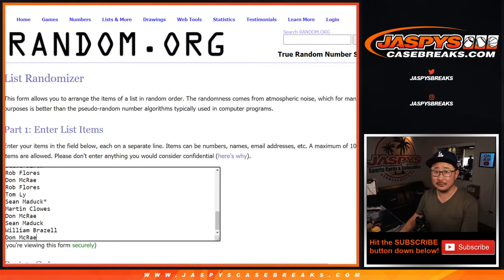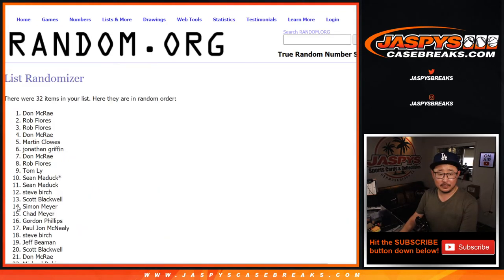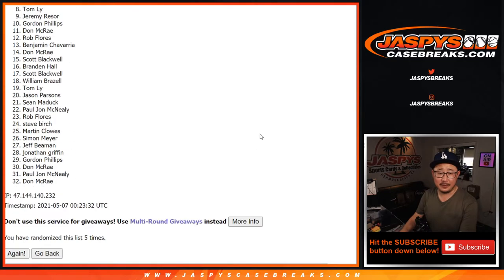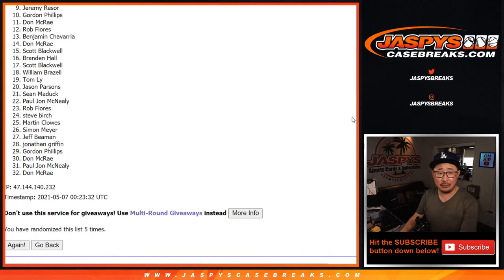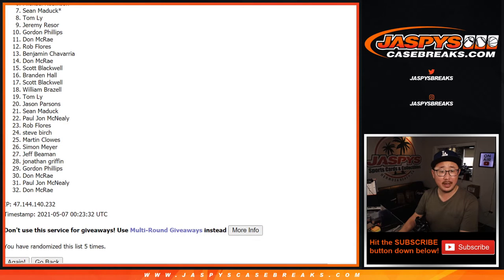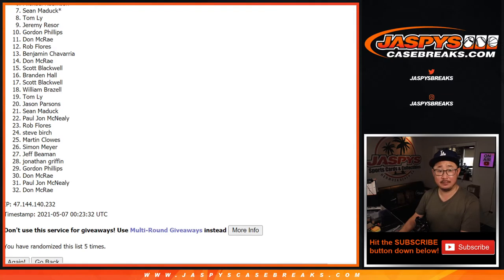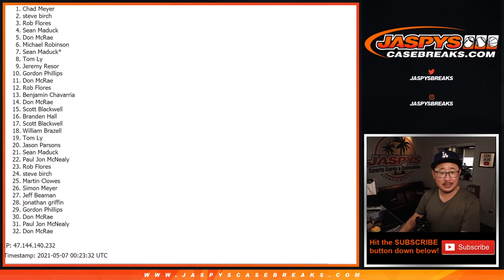After five rolls — good luck. One, two, three, four, and fifth and final time. Now from nine on down, my apologies — sad times, but we'll get them next time. In fact, there is a next time, we've got to do one more of these. JazV's CaseBreaks.com. Congrats to Tom and Sean — you guys are going to get break credit, a little consolation prize. Maybe put that break credit towards the next Black Gold break. Congrats to the top six: you're in the number blocks — Michael, Don, Sean, Rob, Steve, and Chad.